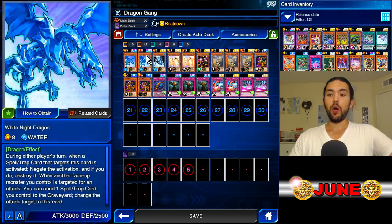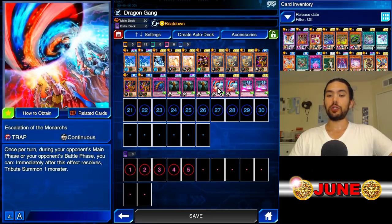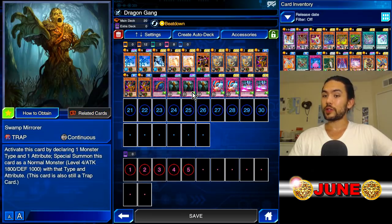We also have White Knight Dragon. White Knight Dragon is awesome, especially in the current meta of Treacherous Trap Hole. During the other player's turn, when a spell/trap card that targets this card is activated, negate the activation, and if you do, destroy it. It can also overcome a Wiz naturally — it's 3,000 versus 2,800 defense. And when another face-up monster you control is targeted for an attack, you can send one spell/trap card from your field to the graveyard to change the attack target to this card. So that's either Escalation of the Monarchs or Swamp Mirror — another underappreciated card.